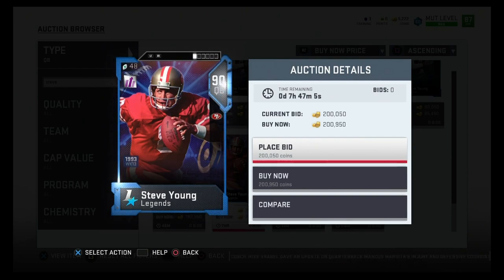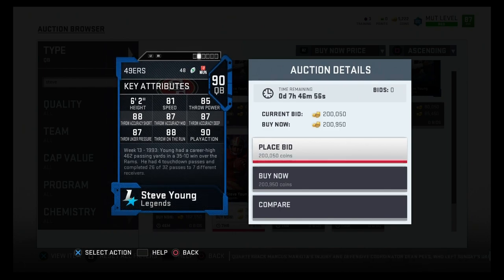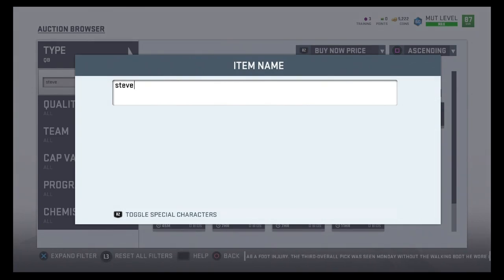For the 150k mobile passer, we go with 90 overall Steve Young. Mike Vick and Donovan McNabb are around 250-300k because they're really good cards. Steve Young is normally around 150k but is currently around 200k. He's got 81 speed, 85 throw power, 88 throw accuracy short, 87 throw accuracy medium, 87 throw accuracy deep, 87 throw under pressure, 88 throw on the run, and 90 play action. With 87 throw under pressure and 88 throw on the run combined with 81 speed, it's a deadly combination. If you want a pure runner pick Lamar Jackson, but for a dual-threat mobile passer, Steve Young is the pick.